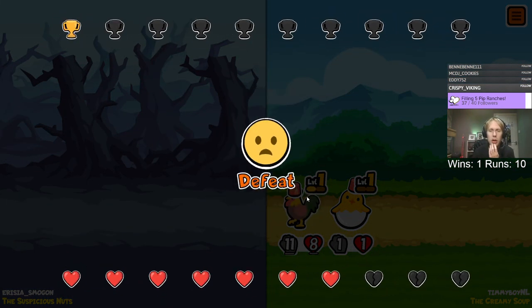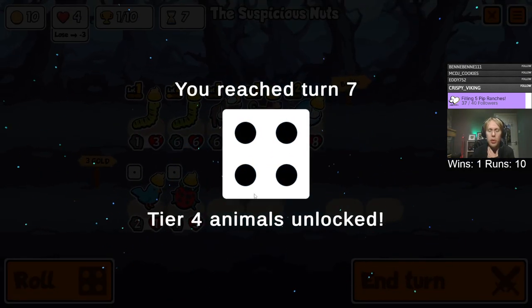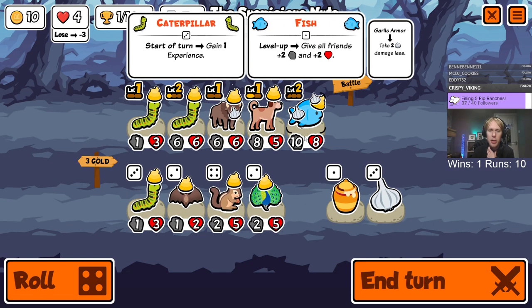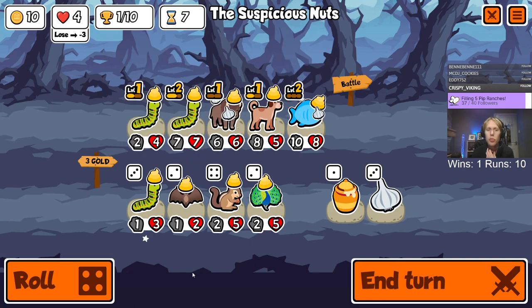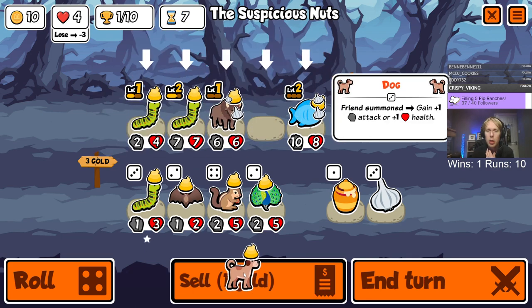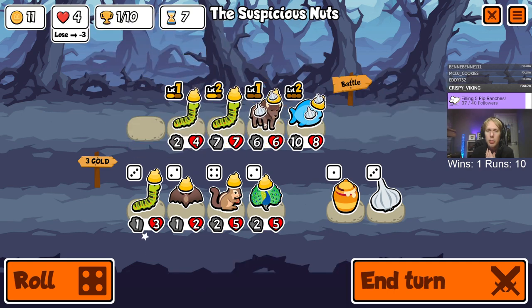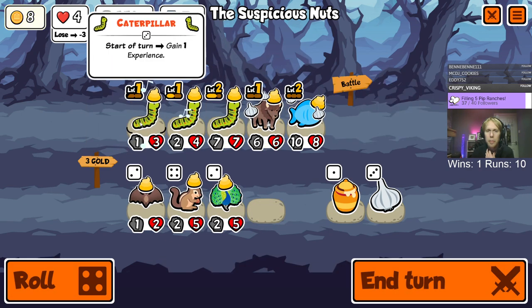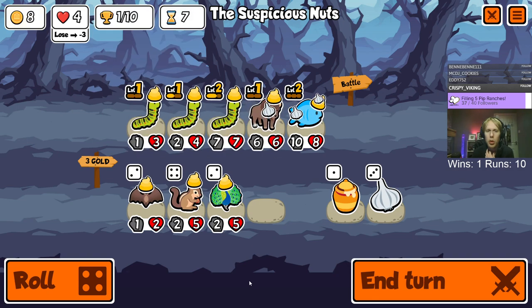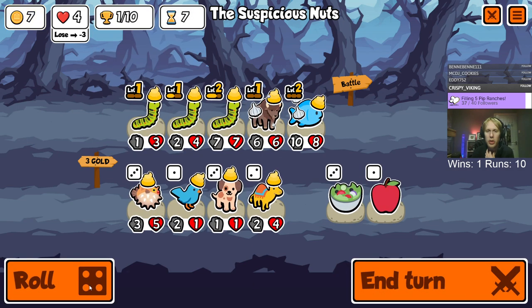That guy just roasted us. Also you've got a rooster and a hatching chick behind you - how does that work? Another caterpillar. I think we do lean on this, then we just need more stats.